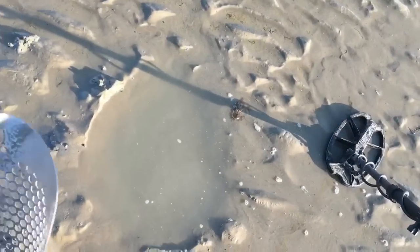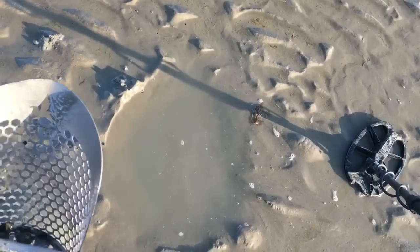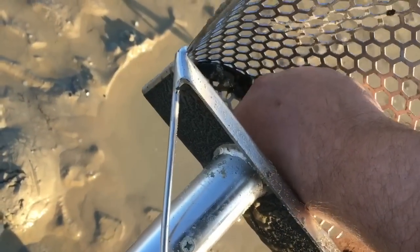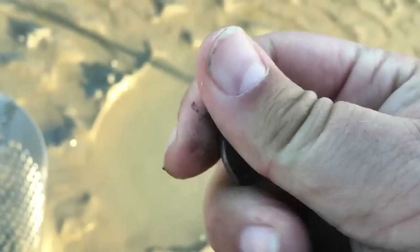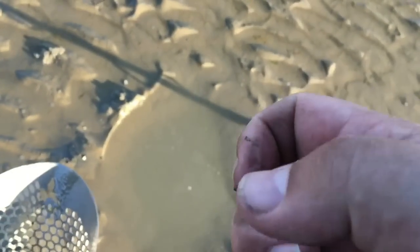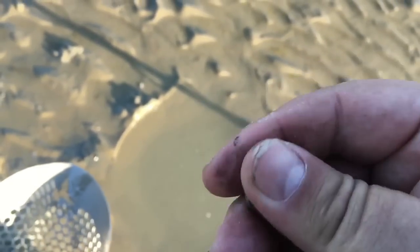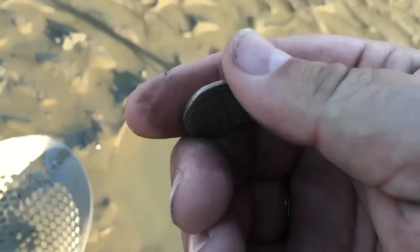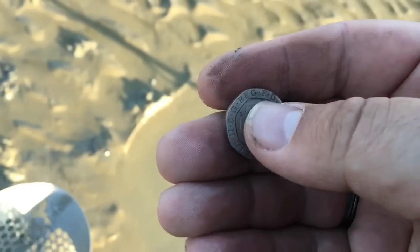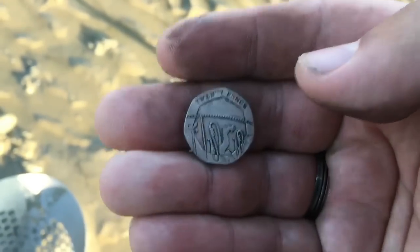First bit of coinage of the day, right in there. We're talking a good five, six, seven inches down in wet sand — 20p, there we go. Been there a little while, I reckon. I'm experimenting today, using it in three-tone, not beach mode. I haven't ground balanced it because there's too much mineralization. So I'm doing it without a ground balance, three-tone, drop the gain just slightly, and it's working.